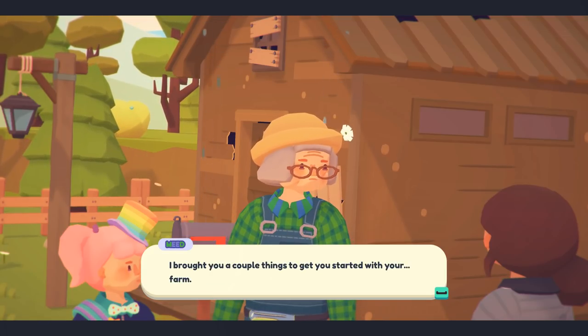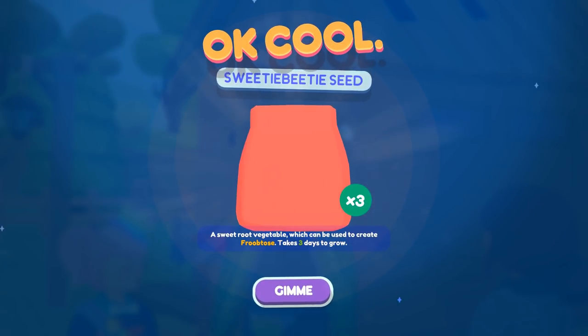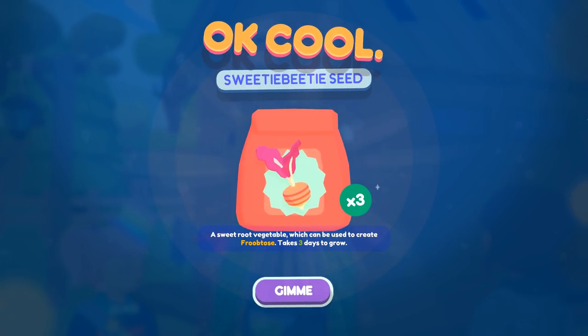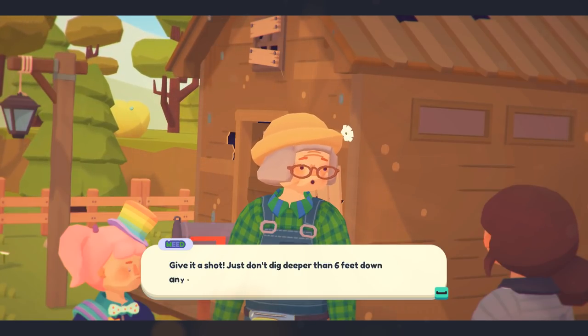She brought us a couple of things to get started with the farm. We have Sweetie Beady seeds — a sweet root vegetable which can be used to create frutubose, takes three days to grow. And the dirt scraper — give it a shot, just don't dig deeper than six feet down anywhere around here.